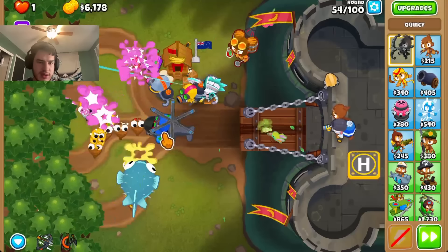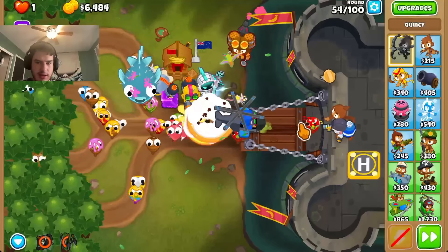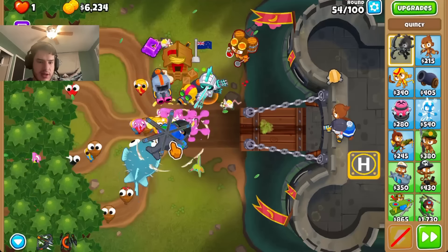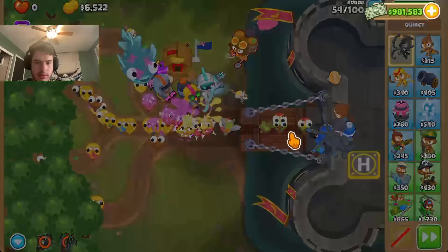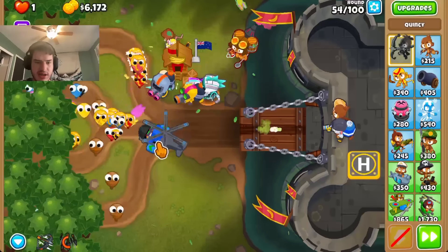We have downdraft up early. And then use level 3 maybe about there. I want ceramic up by. If I use downdraft a little late, I can get both of the MOABs with it. So about there. I didn't really use it as well to get the ceramics, which I also kind of need.